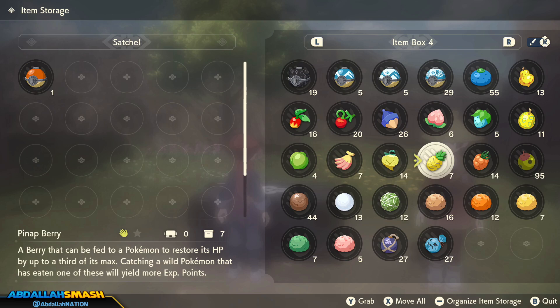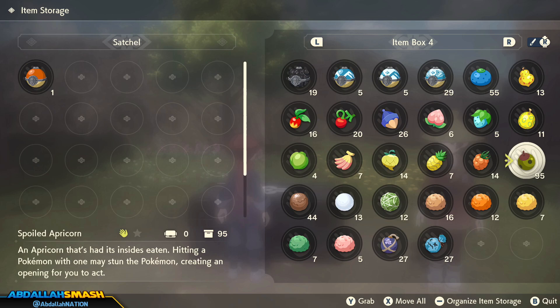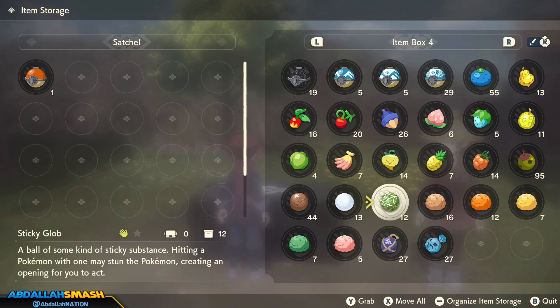Pineapple Berry is going to be really good if you want to grind up experience — simply throw it forward. If there's an alpha Pokemon and you throw it forward and that Pokemon eats it, you'll get even more experience upon catching it. One of the best items in the game is the Golden Raspberry — if a Pokemon eats this and you allow them to take a couple bites, their capture rate is going to be lowered and it's going to be a lot easier to catch. Spoiled Apricorn can be used as an item to distract and stun Pokemon — you'll find these in trees and as Pokemon drops. Ball of Mud, Snowball, and Sticky Globs are also items you throw at a Pokemon to stun them, then you walk around to the back and throw a Pokeball for a better capture rate with a back hit.